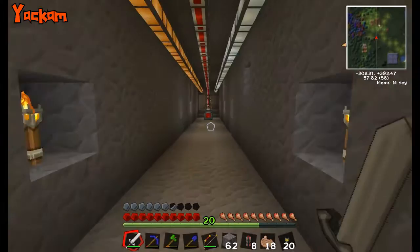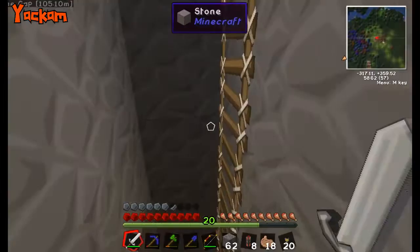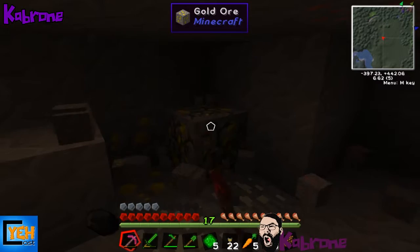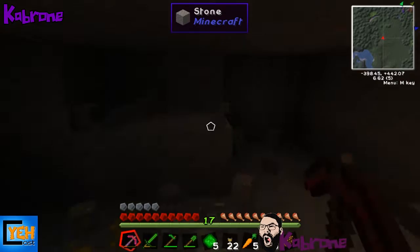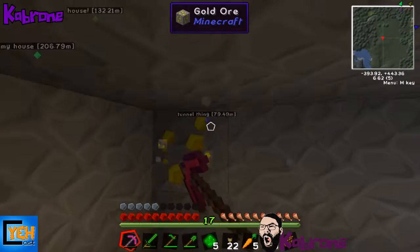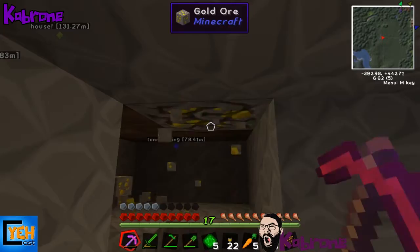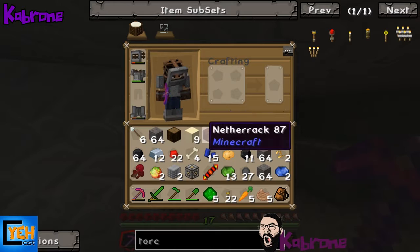The energy cell is nearly done charging. We confirm emeralds are super rare - you can only get them from trading with villagers. We plan to go to the village and trade metals like gold ingots. The villagers are sometimes called 'ewoks' or 'jawas' by the players.